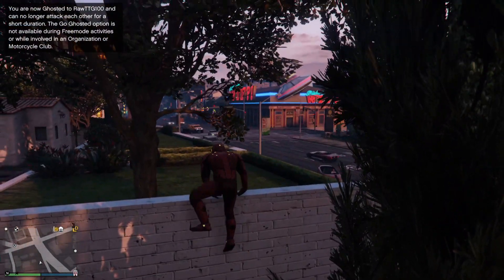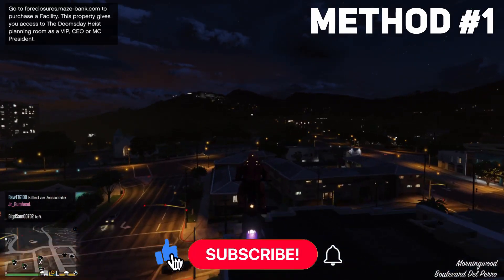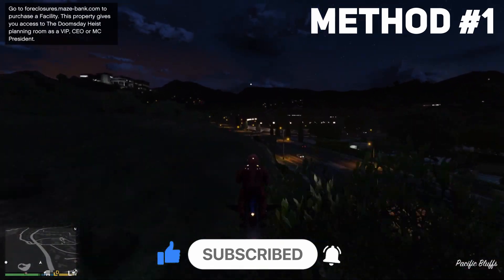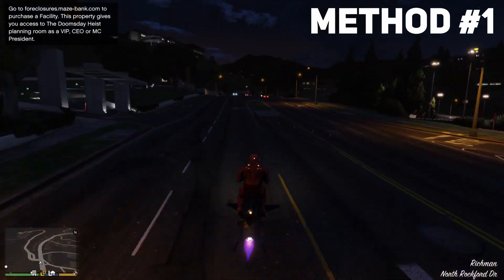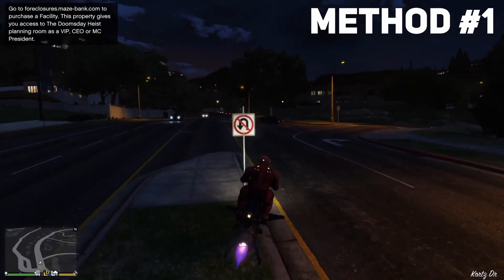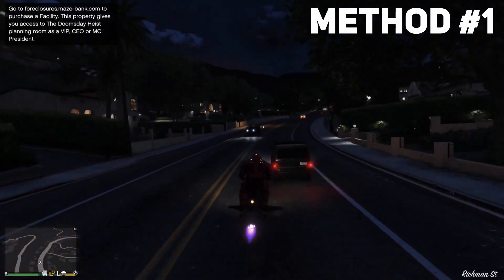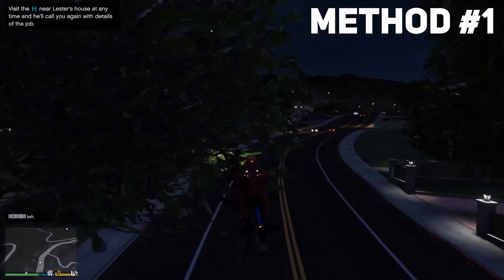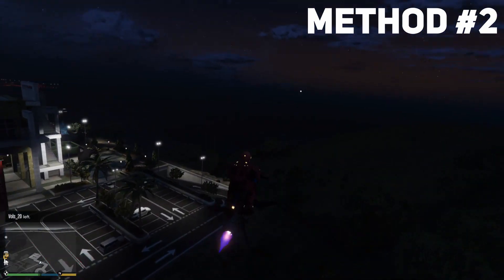The right bumper makes it go faster. This is me normally going, and if I use the right bumper it pushes in the wings and now I'm going faster. Let's do this on the road — this will make me go normal, this will make me go faster. Oh yeah, this definitely makes you go faster. I'm gonna break my Oppressor!